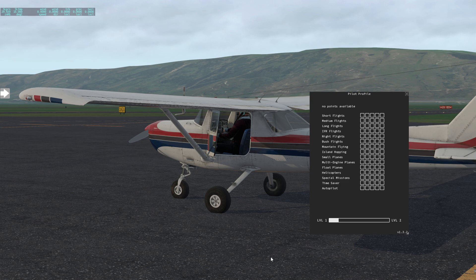So there you go, ladies and gentlemen — a nice little plugin right there, Mission Generator. It adds a little bit of fun and variety to your X-Plane experience. At $15 I reckon it's all good. It's kind of cool just being able to jump into a plane and go to a random place, and the little skill system keeps you occupied too. I think it's a decent program — let me know in the comments. If you're new to the channel, consider subscribing, smash that like button, and until next time, everybody, take it easy.